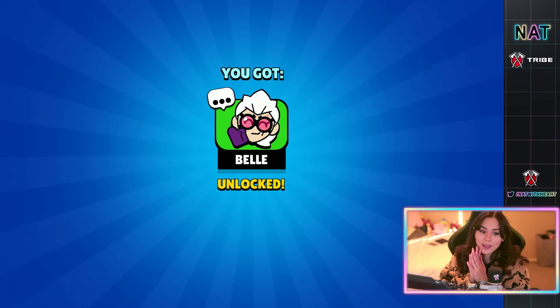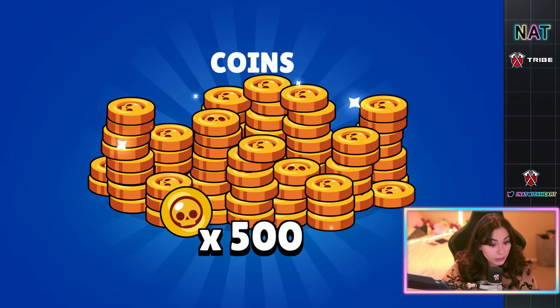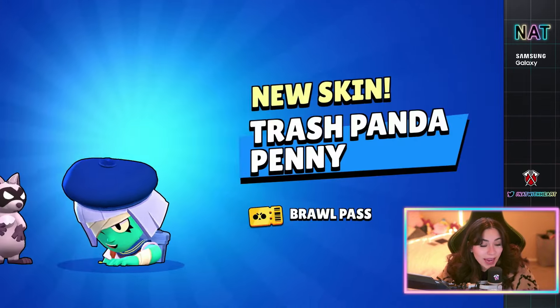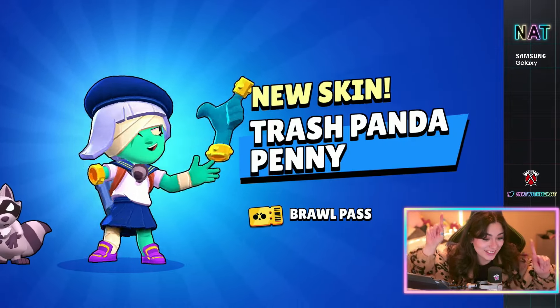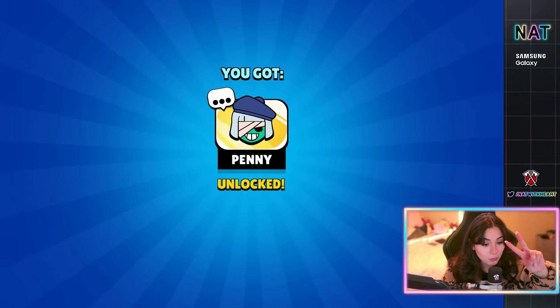Another one — a bell pin. I am okay with this, I love the pins. Mythic star drop — coins, a lot of coins. This isn't bad, I feel like we need coins. Legendary — I don't want coins though, I want a brawler or a skin. We got a skin! We got Penny skin. This is good — I like the skin, it was a previous Brawl Pass one, so this is fire. And it comes with a pin — two gifts in one.